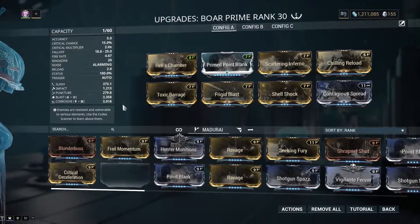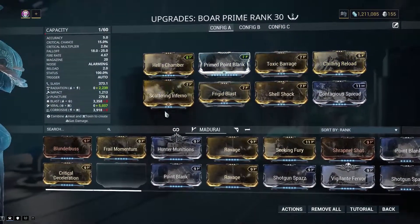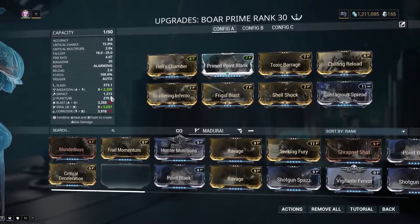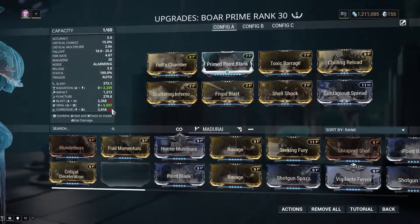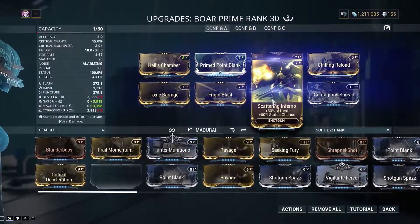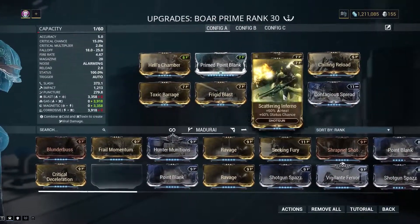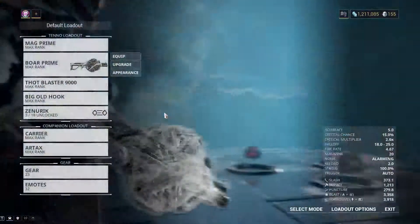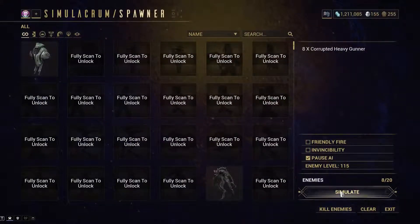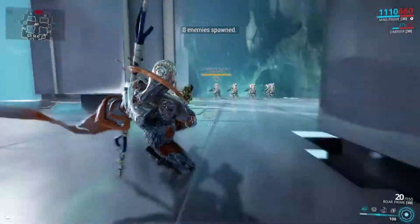This is a standard corrosive build. This is ideal against Grineer. This will destroy anything like Grineer that has armor. Also, this will handle Corpus, but if you really want to give the Corpus a headache, you use Gas and Magnetic plus the impact this thing has — Corpus aren't a fan of that. But first, let's show it off against Corrupted level 115 Heavy Gunners.